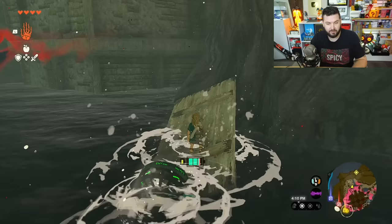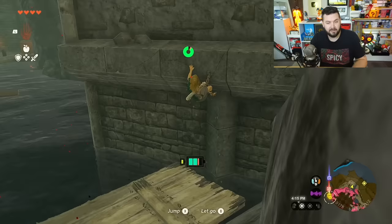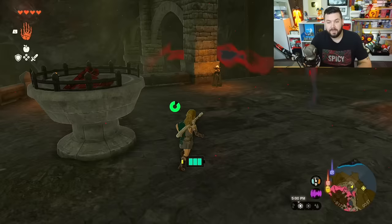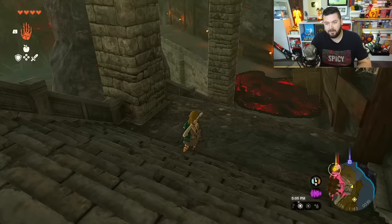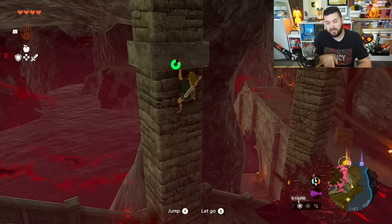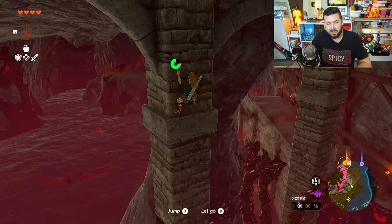Thanks to this wall — wow, it's almost like it was designed for this exact reason. Right here is a surface you can stand on. Now I'm just going to climb up; you should be able to make it in just one stamina ring. There is a little bit of a challenge here: down here we're going to run into an enemy called Gloom Hands. As soon as Gloom Hands spawn, you need to climb onto any vertical surface.